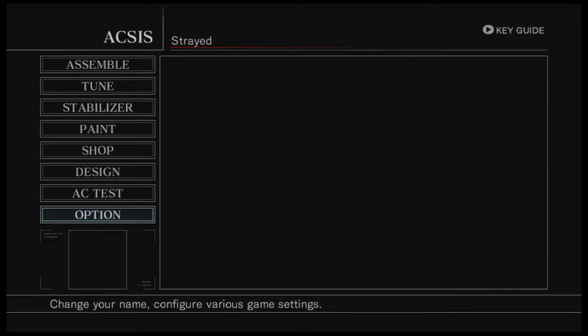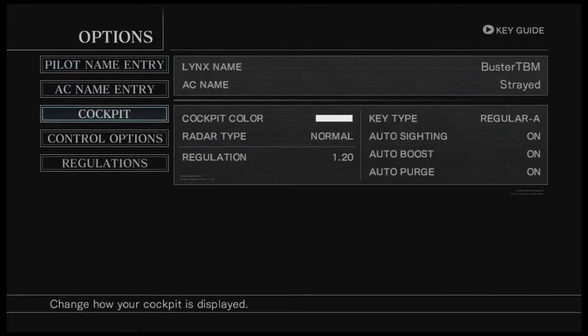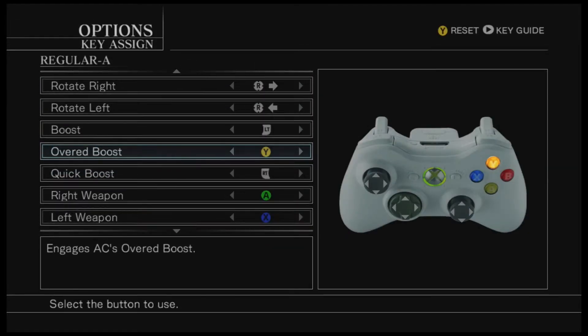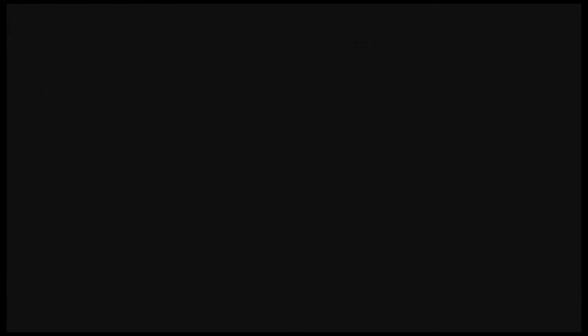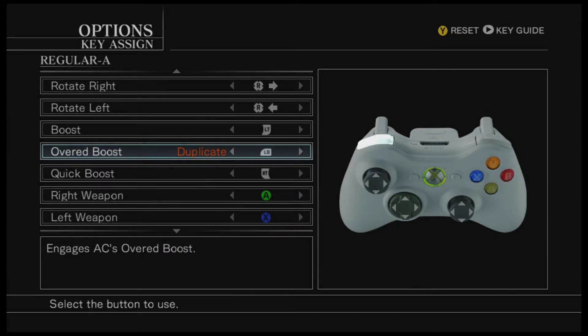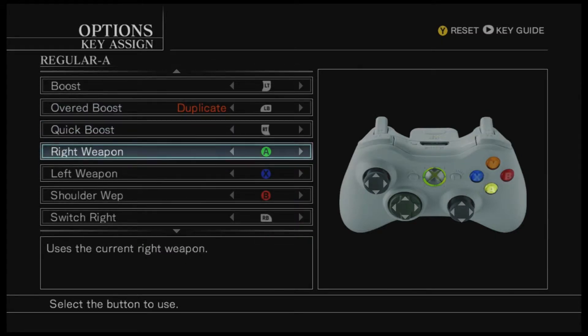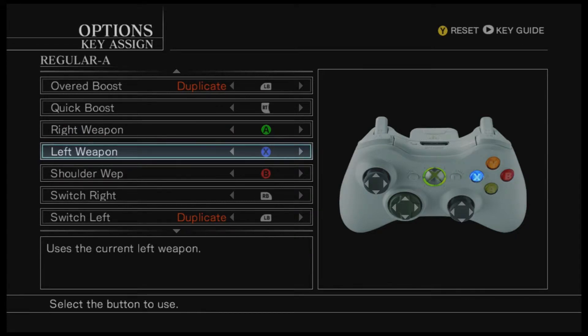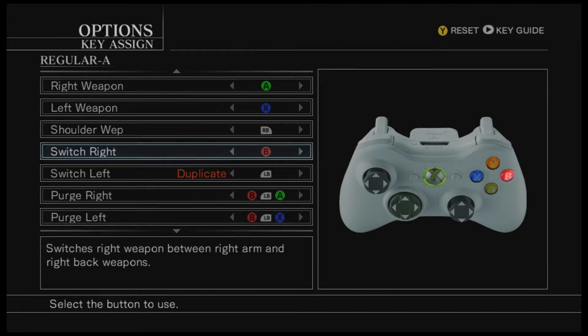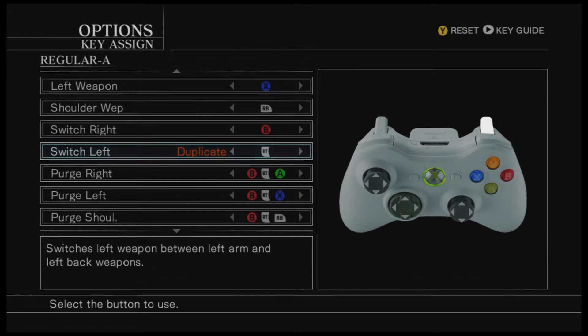First things first, before I forget, let's go to the options — control options, key assign. The overboost... I pressed A! I'd rather have overboost here, the shoulder weapon there, and this one will go here. There!